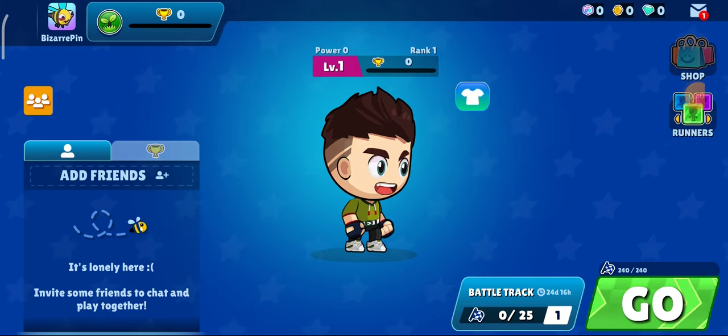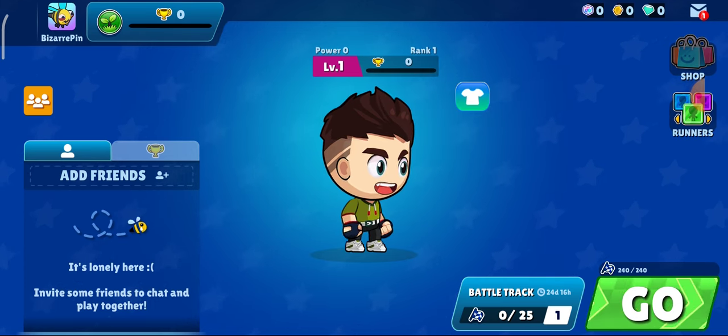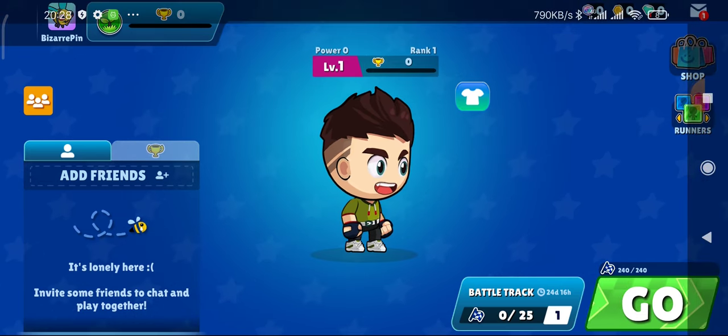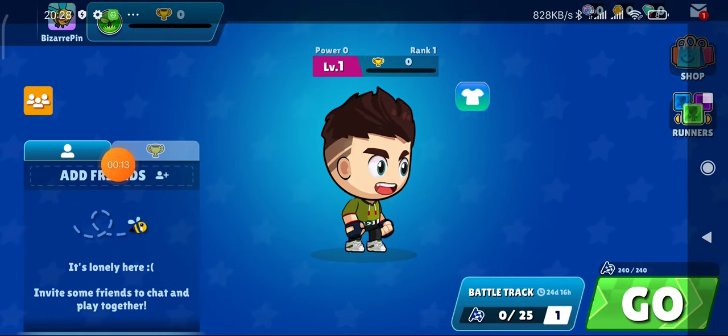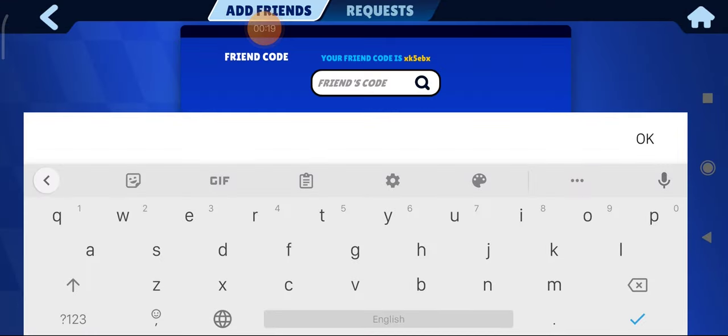Hello guys, welcome to my YouTube channel. In this video I am going to show you how you can add your friends and then how you can play with your friends in Battle Royale. Here you will see there is an option 'Add Friend' — just simply click on this option, and here you have to find a friend code.